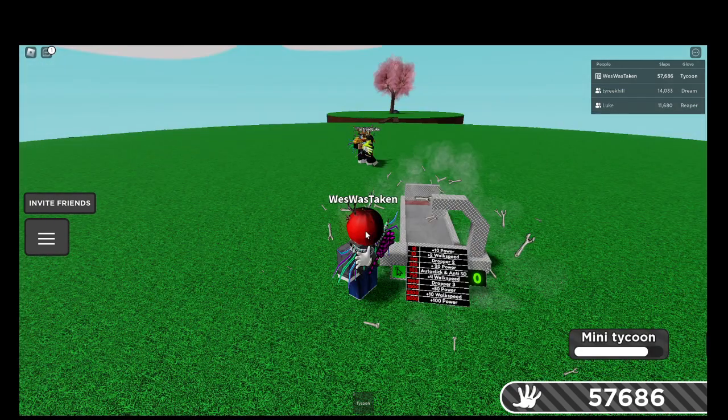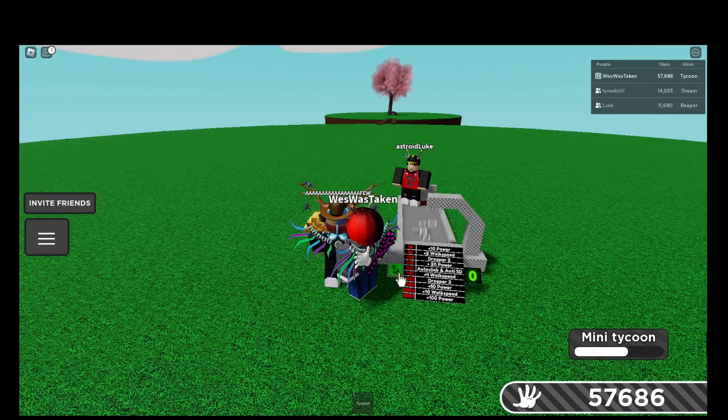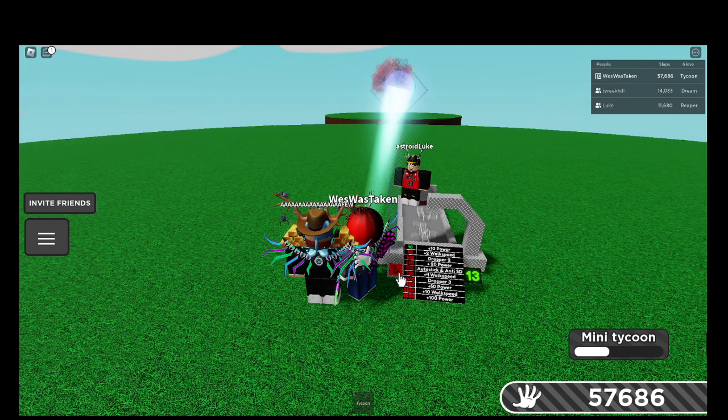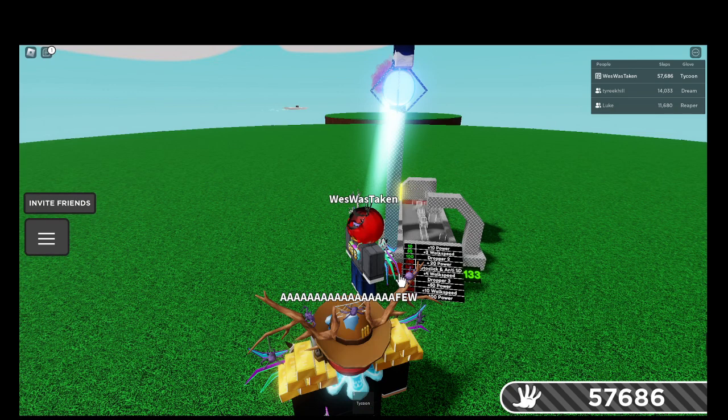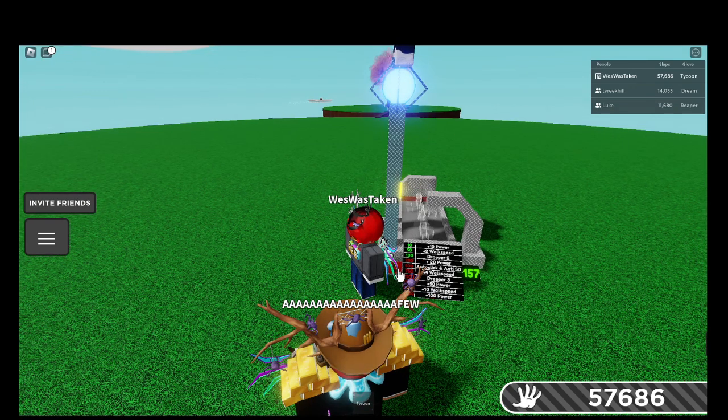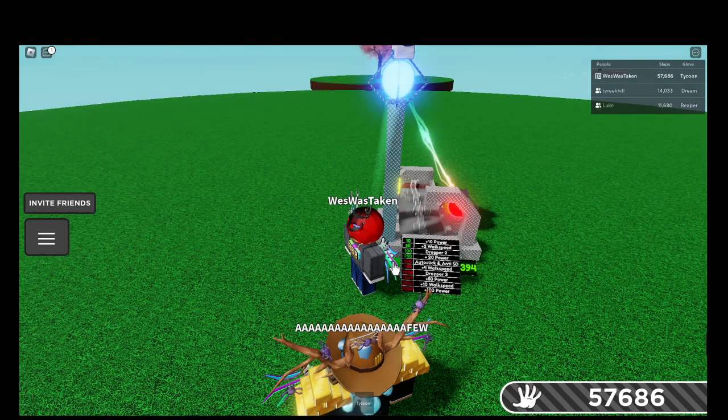What you have to do is, you see this? You can just auto-click this. Every time you get a certain amount: 10 gives you 10 power, 50 gives you 50 walk speed, 100 you unlock a second dropper. Once you get 250, you get stronger. 500, it automatically goes for you. 750 gives 4 walk speed, 1,000 dropper 3, 1,550 power, 2,500 gives 10 walk power, and 5,100 power.